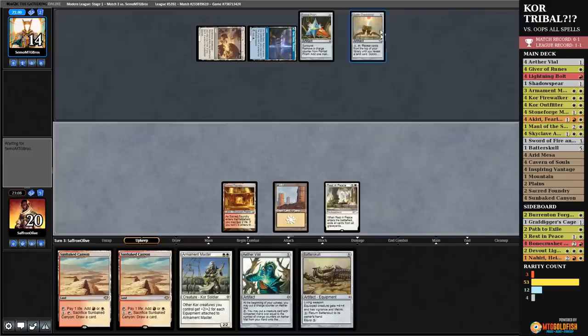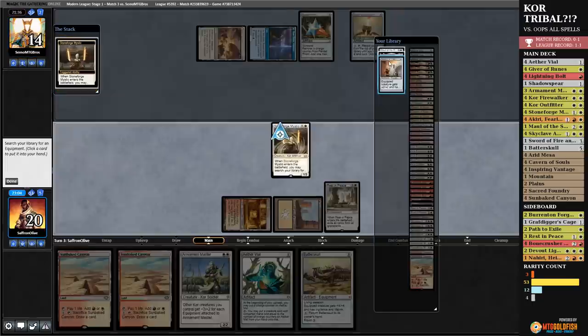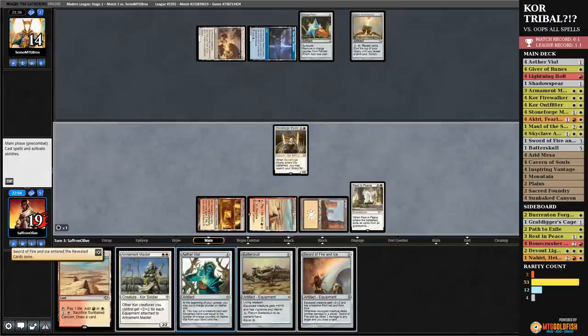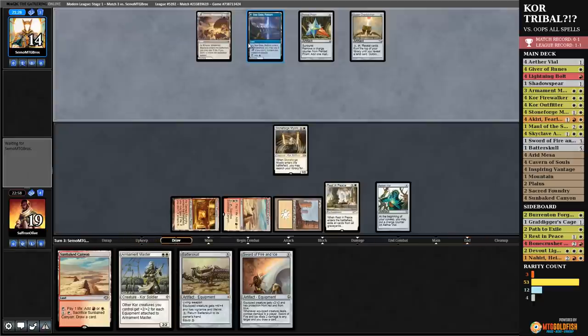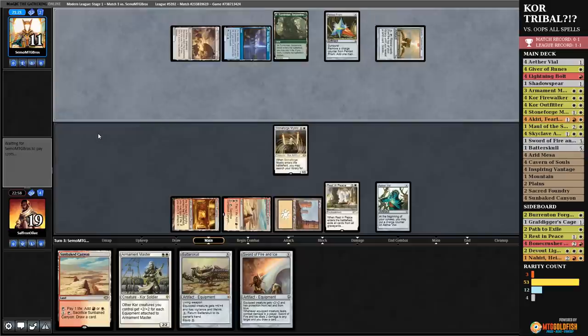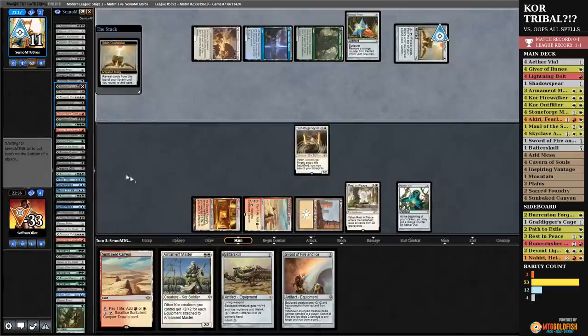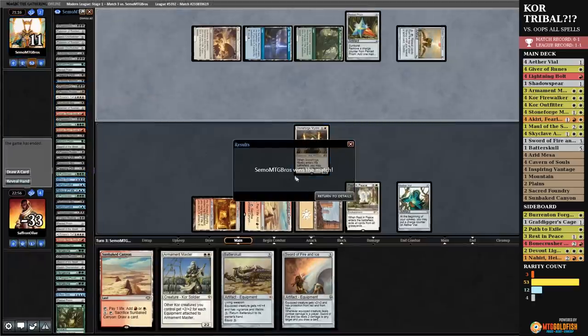Good sideboard plan from our opponent. Got mana, there's the land, untapped, activates Belcher — no lands — and we're dead. Well, let's look at their deck — I'm genuinely curious. Yeah, so they're just playing all the combos and hoping to hit the right one. Well, it worked that time.